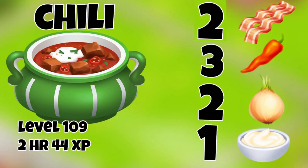And then there's chili — such a great comfort food! The chili is level 109, takes two hours, and earns 44 XP. It takes two bacon, three chili peppers, two onions, and one cream.